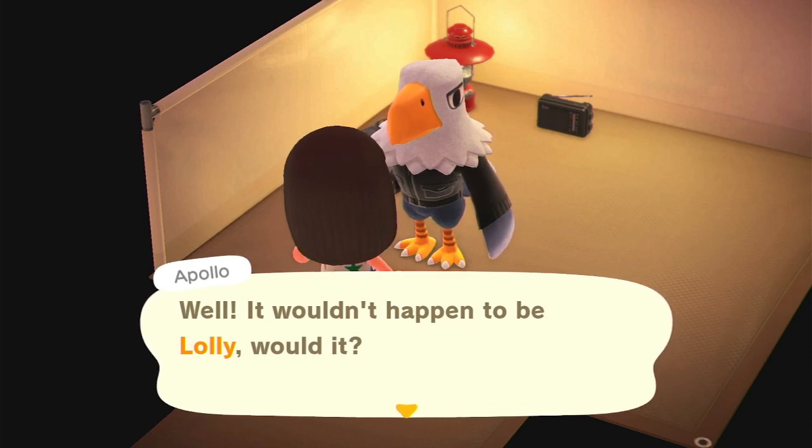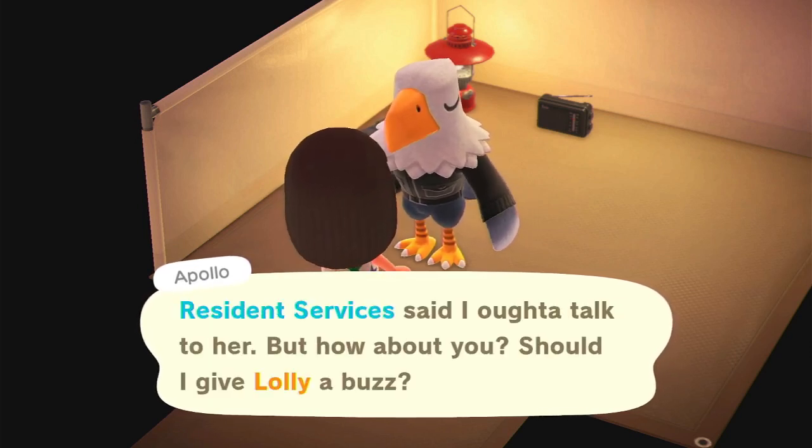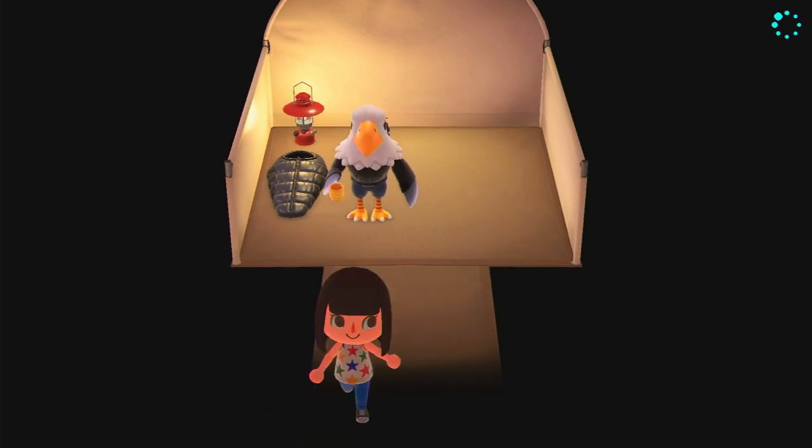This time it said Lolly, which I still don't want to move out, so we're just going to have Apollo stay here in the campsite. Or if you want to keep going and doing the glitch, just as it says Lolly — or whatever villager it asks to leave — exit out and do it over again.